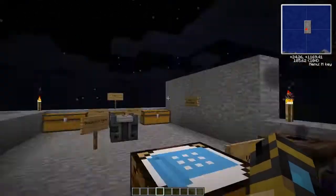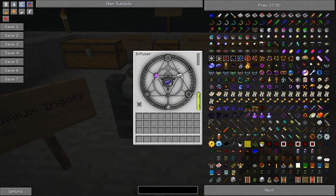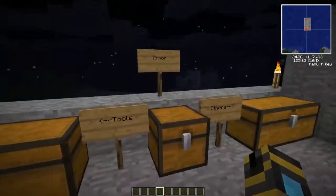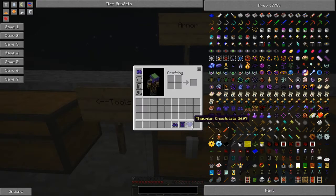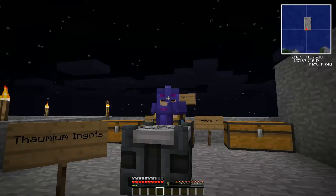The last thing I'll be covering in this video is Thaumium ingots. It is created like so: a vis crystal and an iron ingot will create a Thaumium ingot. This table has a little bit of vis left over that I was using to make the item show up in the middle. Thaumium ingots are pretty much just like any other ingot - like iron or gold - or can be used like diamonds as well. It helps you create armor and tools just like you normally would, and this stuff looks a fair amount cooler.